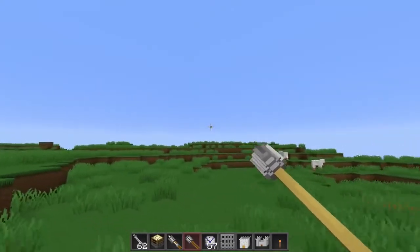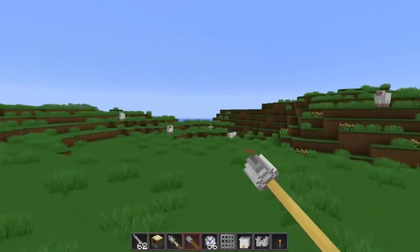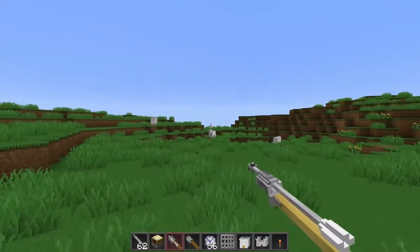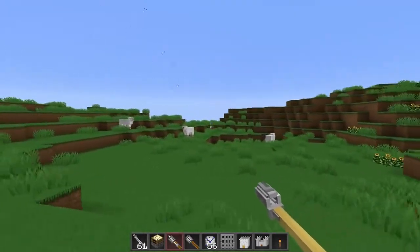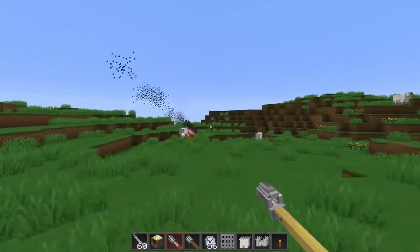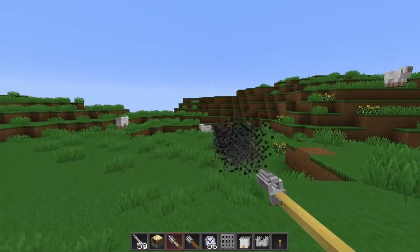We've also got the hand rocket launcher, which is my personal favorite because it uses the same animation as the Huacha. There goes the missile — it still apparently takes two hits or so. They do have cooldowns so you can't spam them over and over again. I'm right clicking and nothing happens until the cooldown is over, then it allows me to shoot once again.